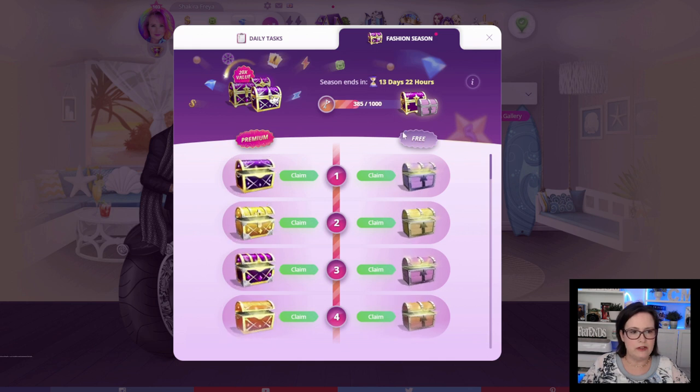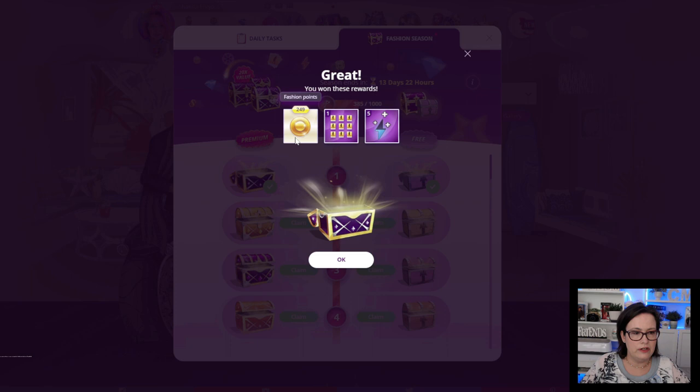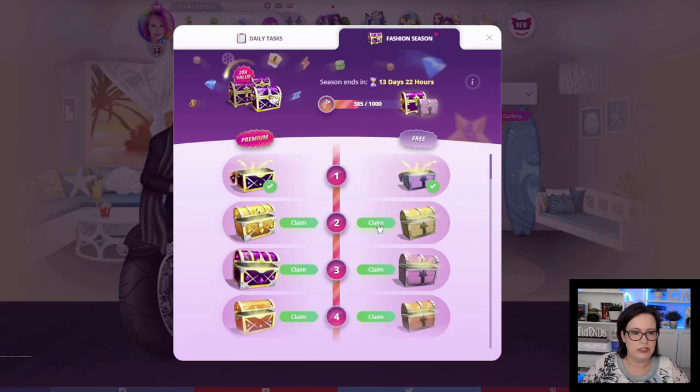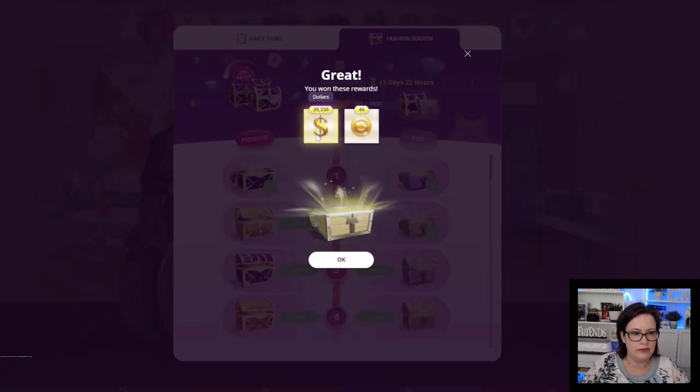So the same as before, in this column is all of the free chests and in this column is where you will find all the premium chests. So we got $61,180. And in the premium chest, 249 fashion points, a couple of album slots and 5 beauty pageant energy. Chest number 2: $39,330 and 46 fashion points.